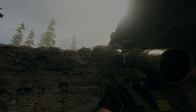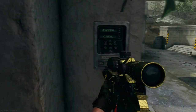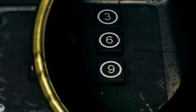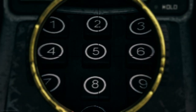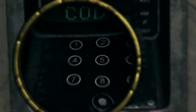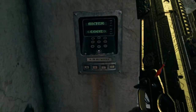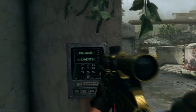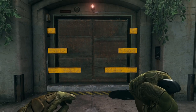Now you will head over to the vault, where you will enter the code with your weapon by shooting the digits in which you found them. Now if you put in the right code, the vault should beep and then continue to open.